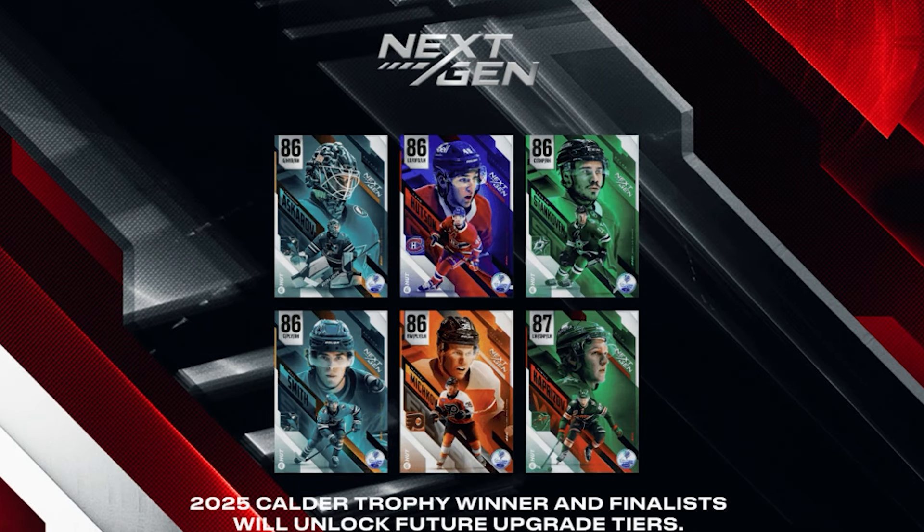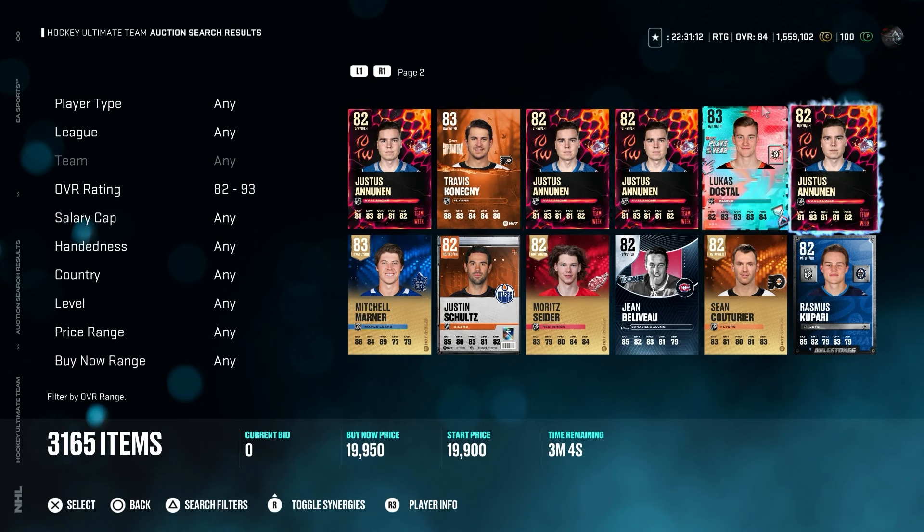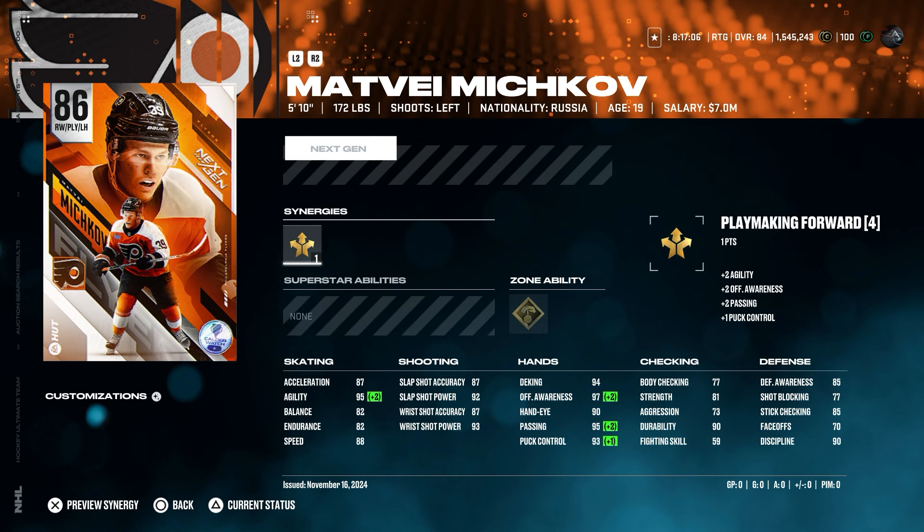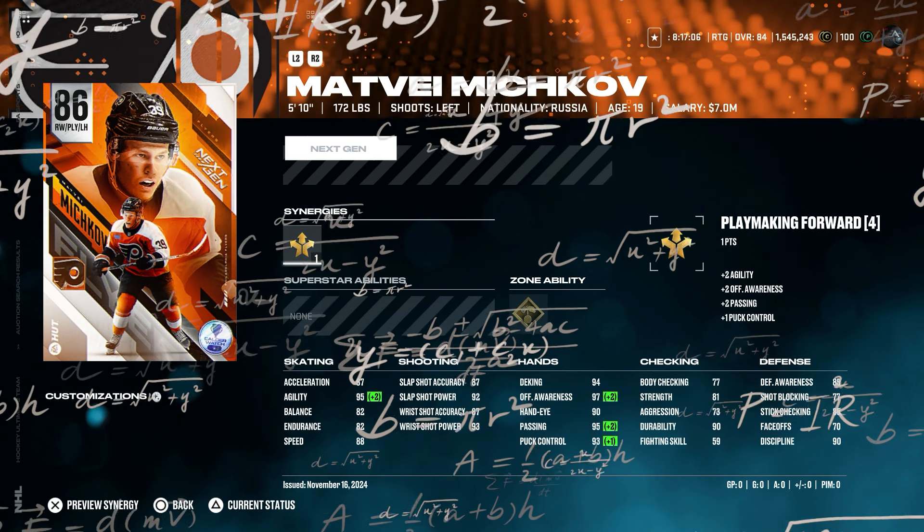Three times a week EA releases new cards, and every week we see around 40 different cards released across Hockey Ultimate Team. Most of the time we only look at the stats and move on. But today we are going to change it — welcome to episode 1 of the new YouTube series called Budget Beasts, something I started at the end of NHL 24 and decided to bring back.